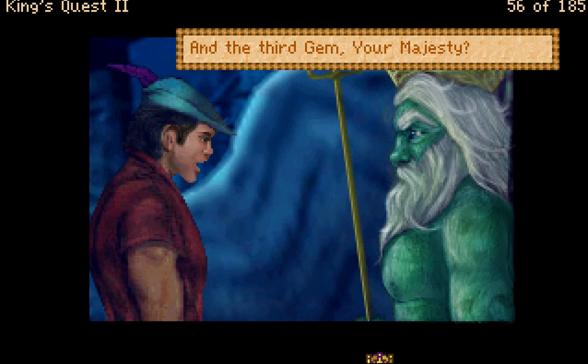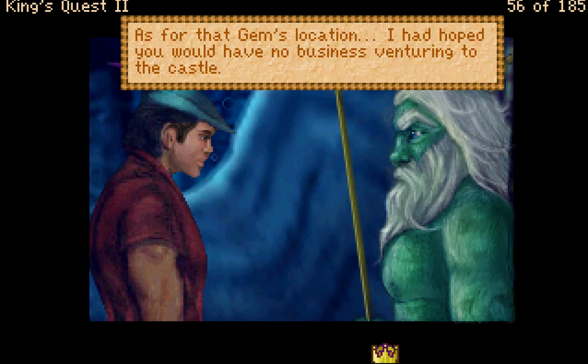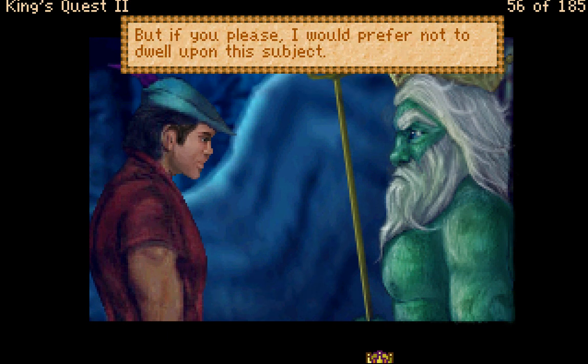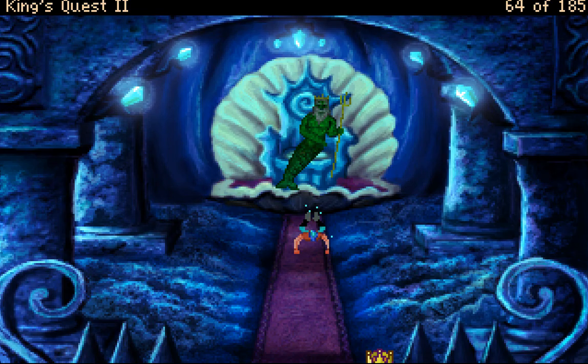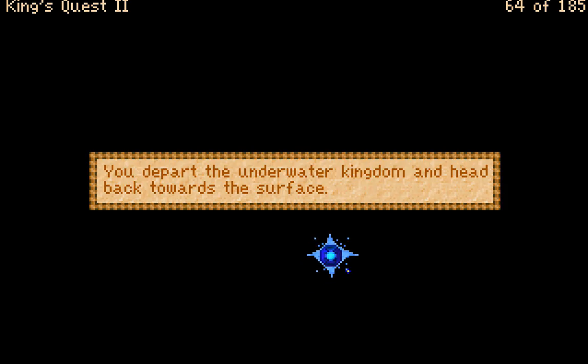'And the third gem, your majesty?' 'Third is the death gem — the completion of life and the natural order of things. The door of destiny understands this, as did the ancients who imprisoned the soul within.' 'As for that gem's location — I had hoped you would have no business venturing to the castle. Kalima was once ruled from that place, but sadly her people have not seen their lord for quite some time. Good luck, King Graham, and good speed.'